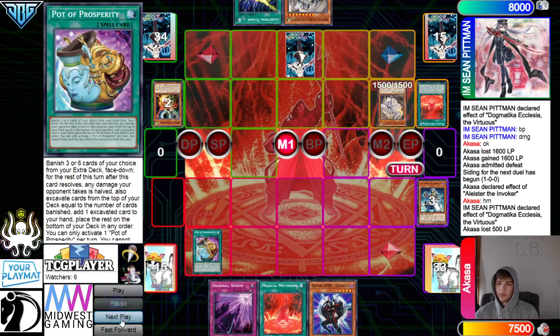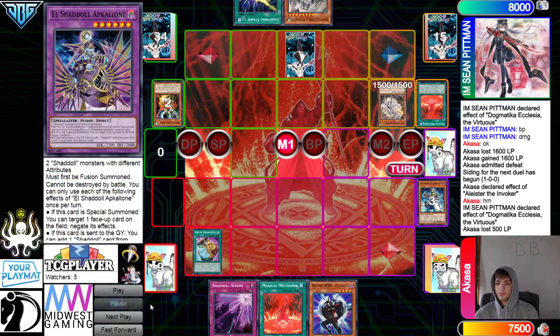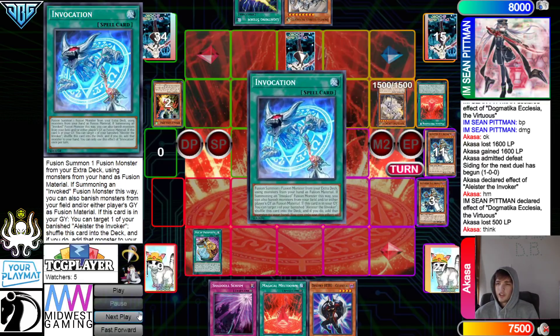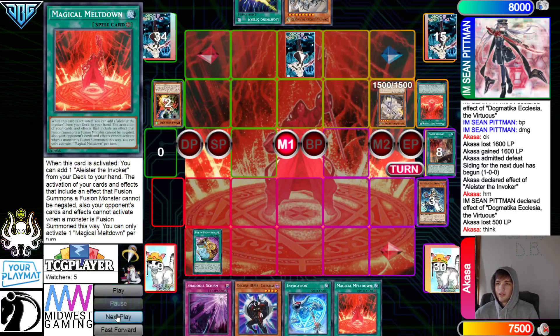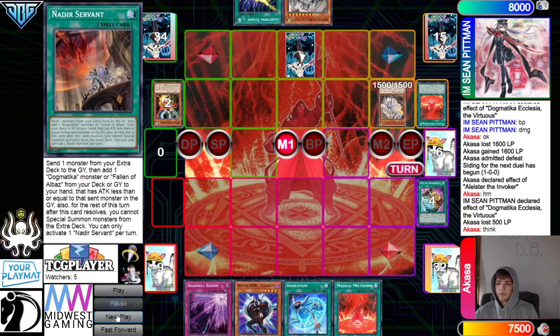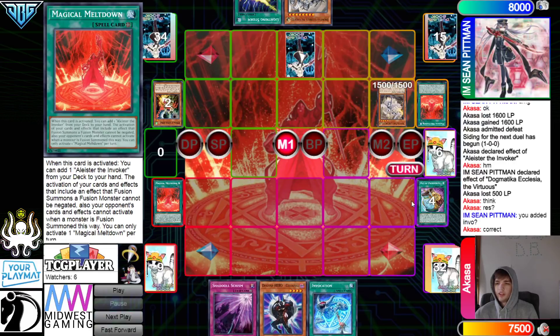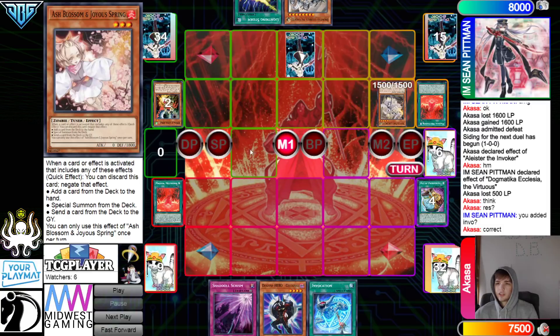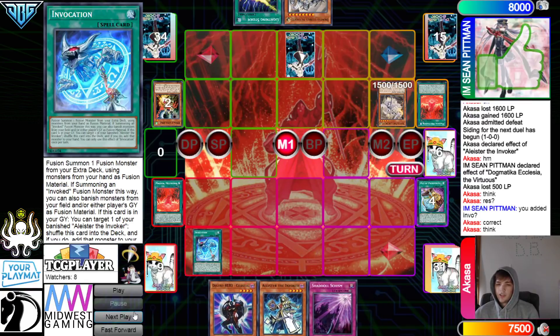They activate Prosperity, banish six. If you open Prosperity and Meltdown, you want to activate Prosperity first to play around Droll. They're banishing the Shadol stuff. They grab the Invocation and put the rest back to the bottom. Do you add the Invocation? Correct. Activate Meltdown — that searches out Alistair.